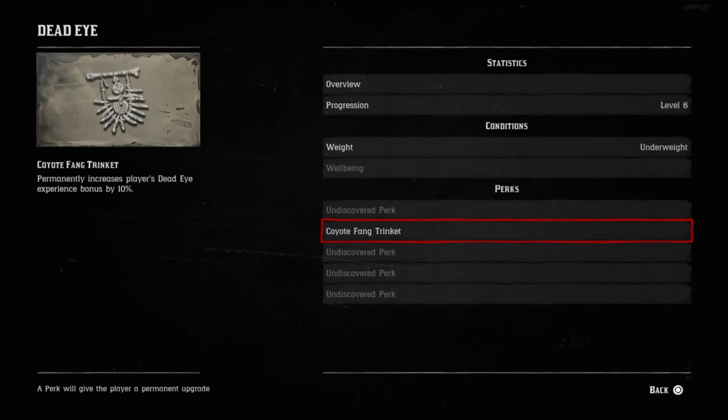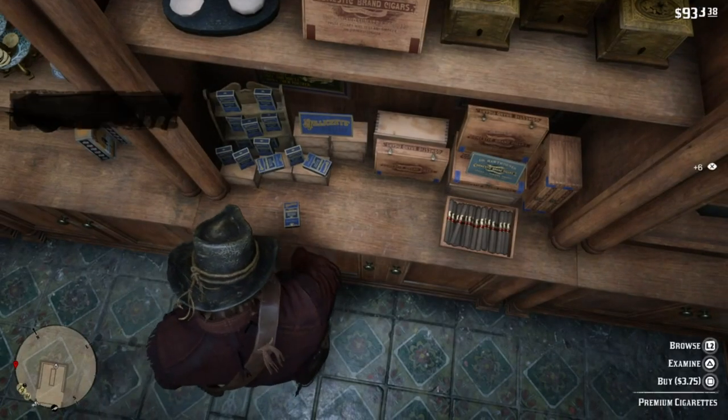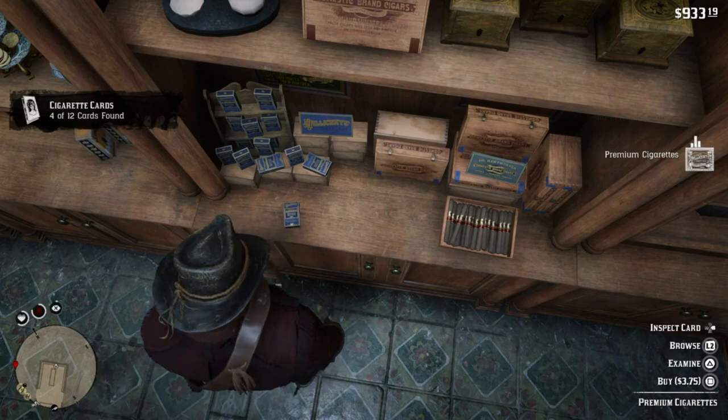I would also definitely recommend this trinket that I'm showing on the screen — it seems to give 10% more XP to dead eye. This trinket works wonders. I'd definitely recommend the honor rating and the trinket together for this method.